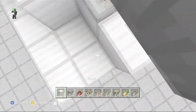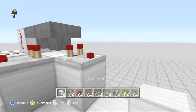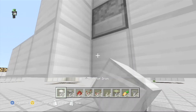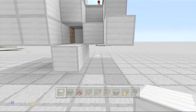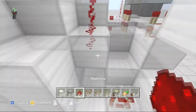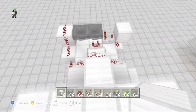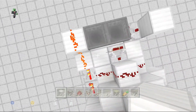Now we need to come off this side with a comparator. Go like that, and then we will crouch-place this onto there. Place a piece of redstone dust right there. And now we need to dig down just a little bit. Let's just go like that, and place a repeater right here on three ticks delay. Put some redstone right like that. It looks the same as this, except this needs to be turned on. Now we need to place one block in there.